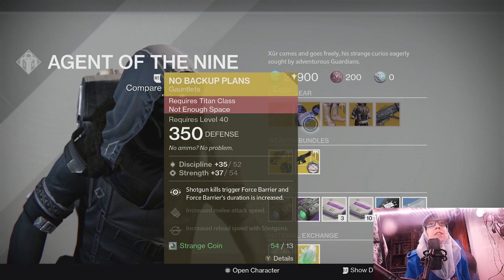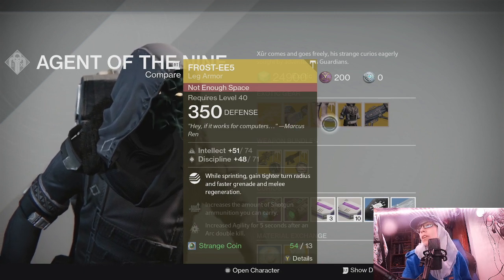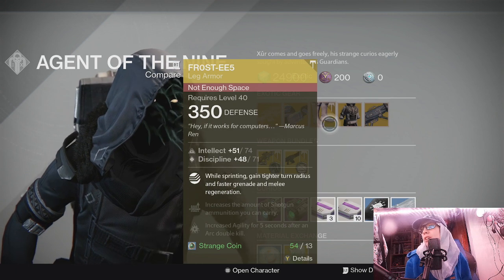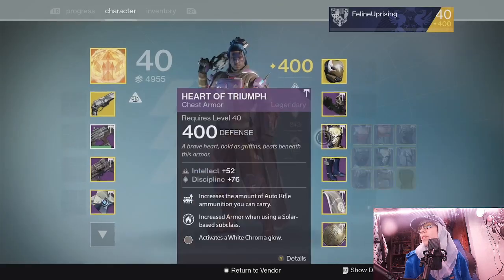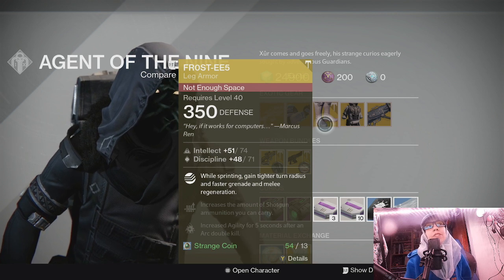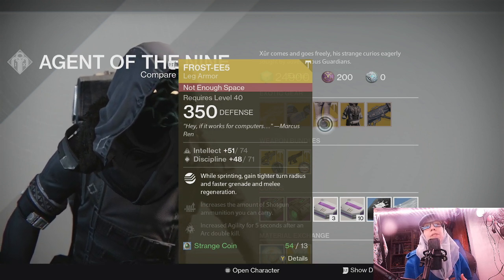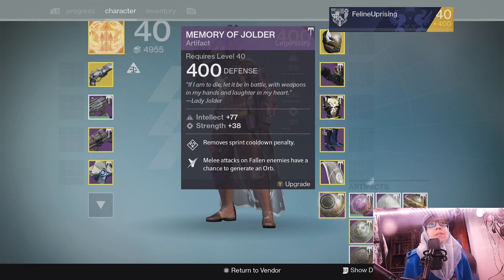For the Hunters, one of my favorite exotics: the Frosties — well, Frostees, I call them the Frosties. While sprinting, gain tighter turn radius and faster grenade and melee regeneration. This is awesome. I usually alternate between the Frosties and the Celestial Nighthawk depending on what I'm doing. Celestial Nighthawk is great against bosses; the Frosties are great in general because your grenade and melee regenerate faster — especially if you're running Night Stalker, where your melee is your smoke bomb giving you invisibility.